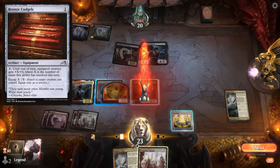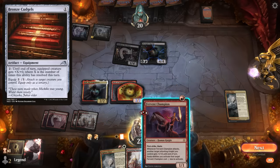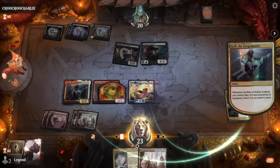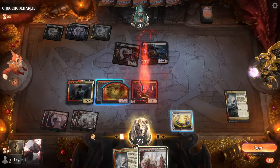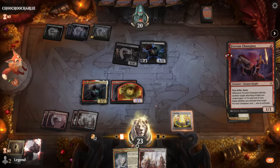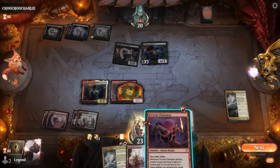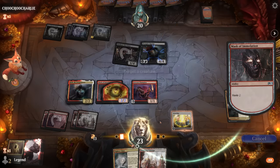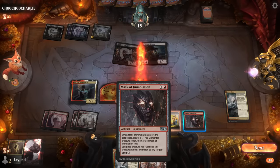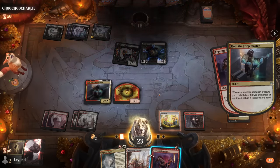I did try the Cudgels at some point — an equipment you activate to increase the creature's power, but that doesn't work if the opponent has a blocker. With Westgate Regent we could force a chump block, but next turn they could interact with the combo. Mask of Immolation is a guaranteed win once we have all the pieces, just requiring a lot more clicking. The opponent scoops — on to the next one.